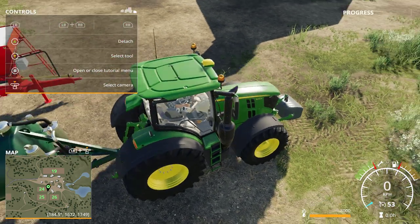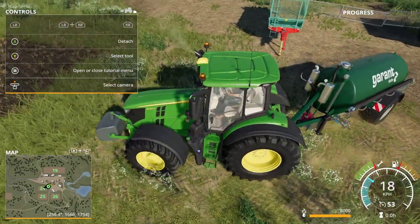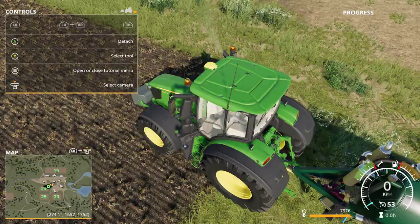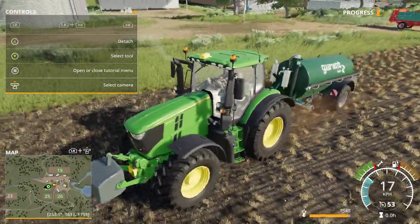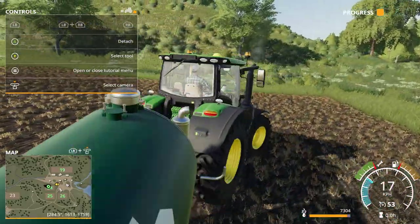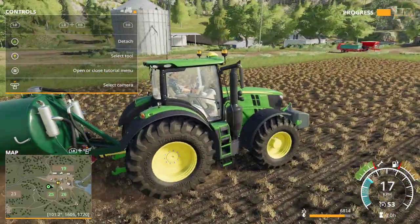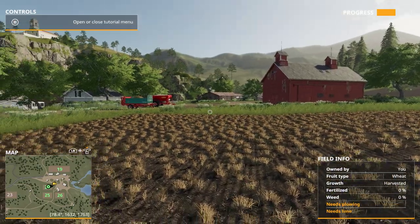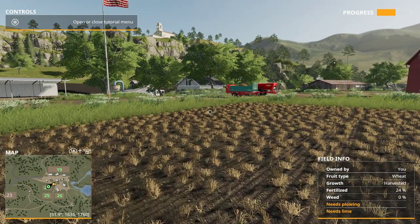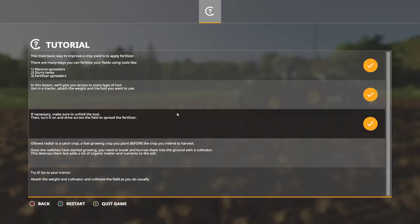We turn the slurry thing on — first we drive on the field and then we turn it on. You can see something coming out, and you can check the field info. It was 0% fertilized and now it's 27%, so it's partly fertilized. I won't go through this tutorial entirely, but this is just one of the fertilizers.